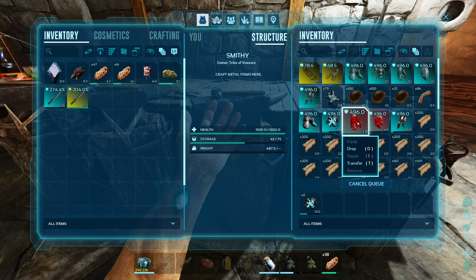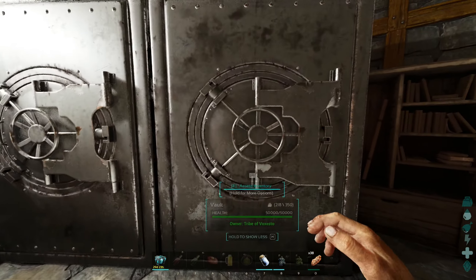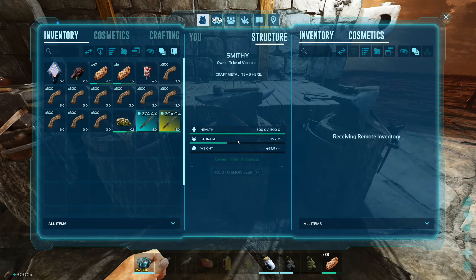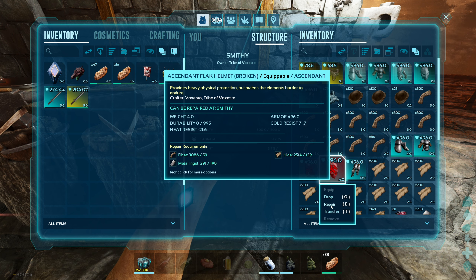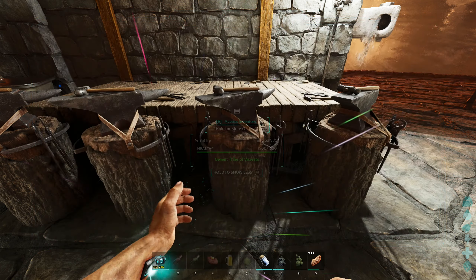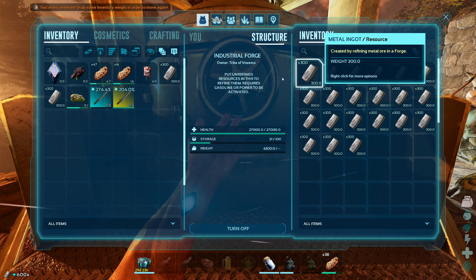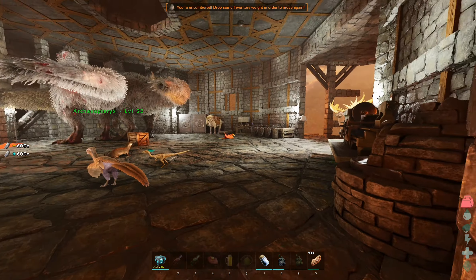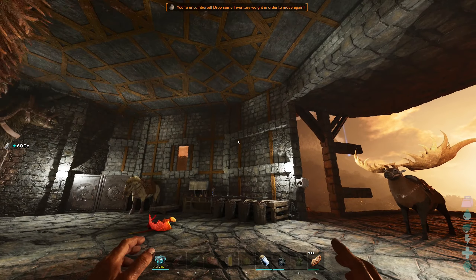We need to figure out if we're going to be taking some Rexes. If we are, we probably need to make some more saddles. We're missing some fiber. We probably need to breed a couple more Rexes as well because we've lost a few along the way. We need a little bit of metal — this was under-prepared.